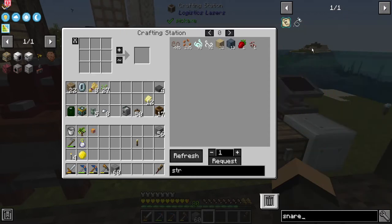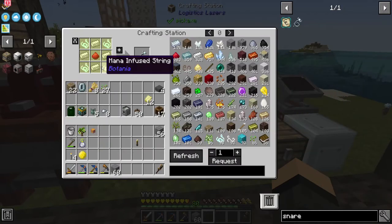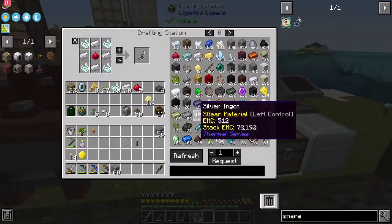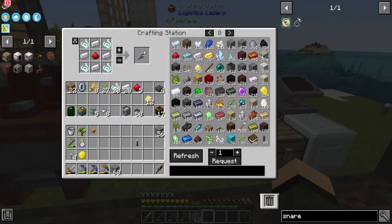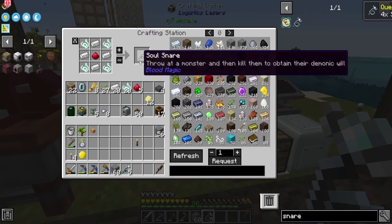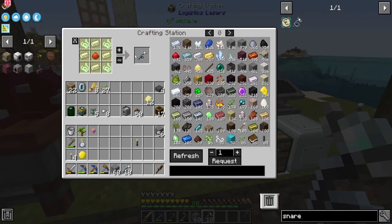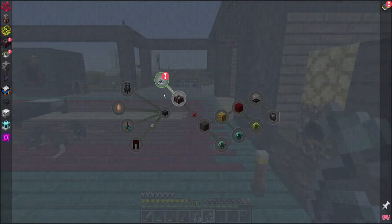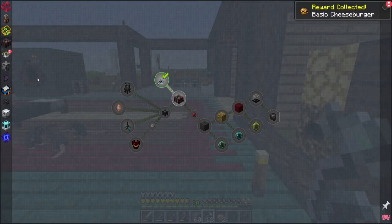Snares — I know I clicked 8 times and it only pulled 5. Really? Wow. You get 5. Let's get an even dozen. And we've got a quest done here for Blood Magic, and that'll give me some basic cheeseburgers.